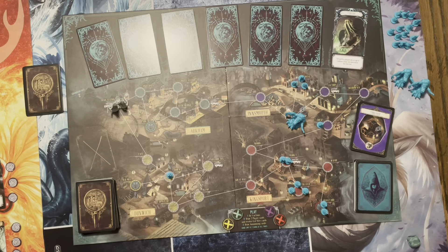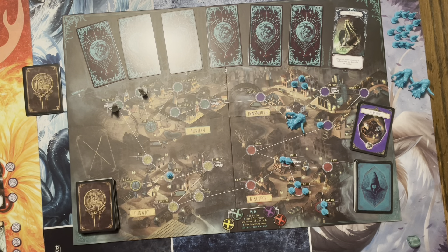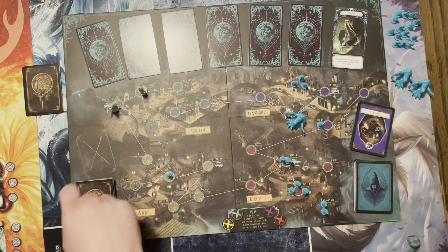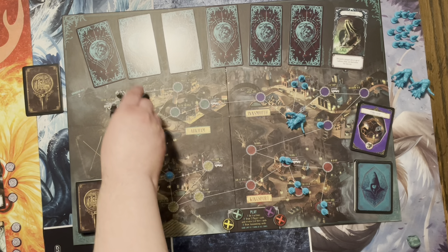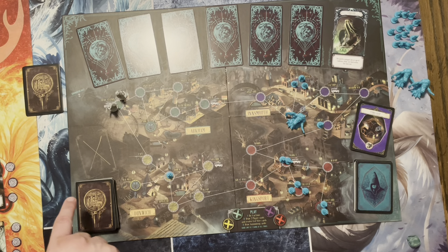During a player's turn, a player will have four actions — sometimes five depending on their card and relic abilities. For one action, you can walk from one place to another. Everybody starts out at the train station when you first begin the game, and locations are all connected by the white line. So for example, if the detective wanted to go to the park, he would have to go through the university to get there. You could also take a bus — if you're at a station with the bus symbol.